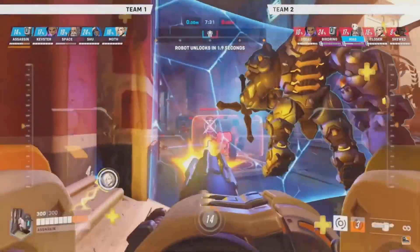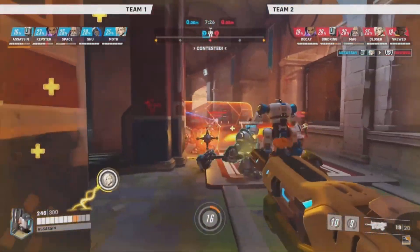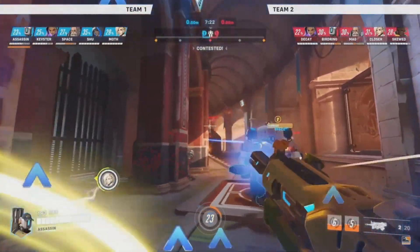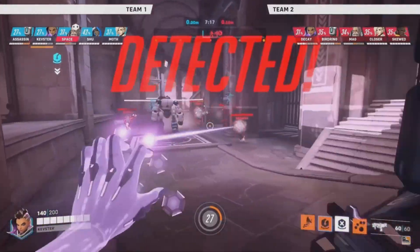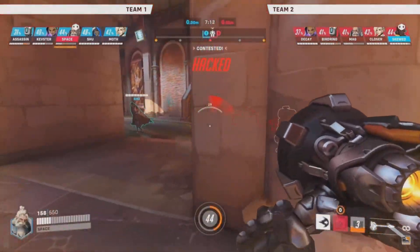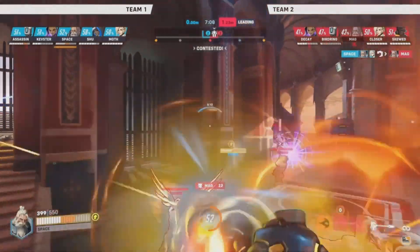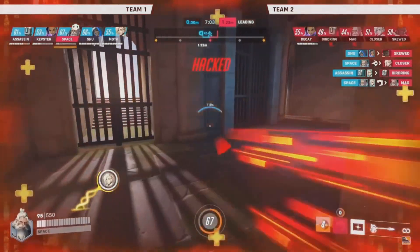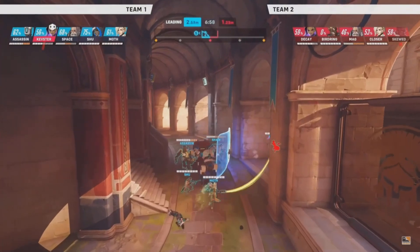There it is, Bastion on the move. Unreal. We see the biotic grenade thrown in there by Shu. The fact that you can move around and have that Gatling gun potential — and also the primary fire is like short bursts. It's really good in long-range scenarios. We see here from Kevster's POV, Sombra, used in much more of an offensive way. Space gets hacked, but you see how fast the abilities come back online, and a nice finish there to take out closer.